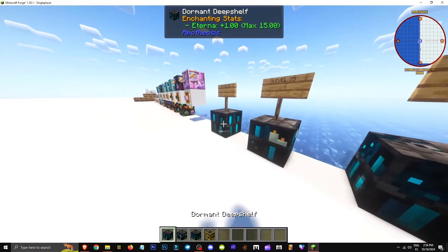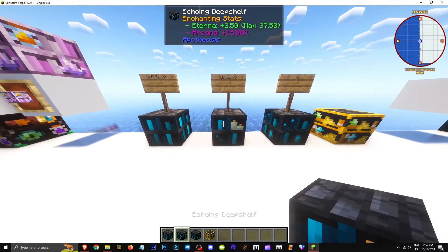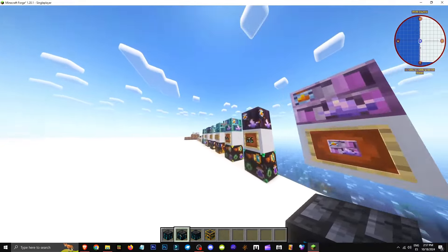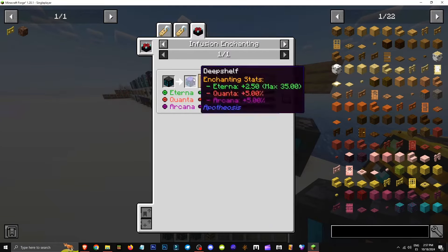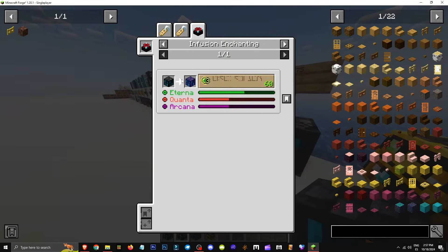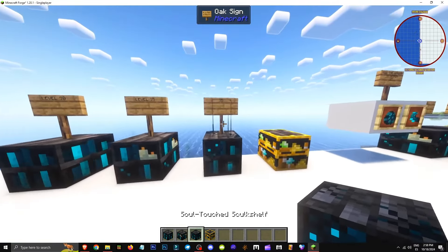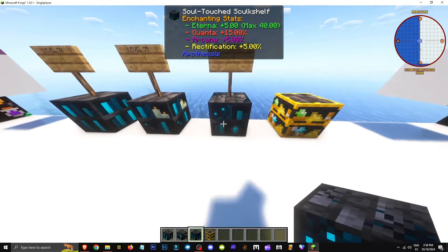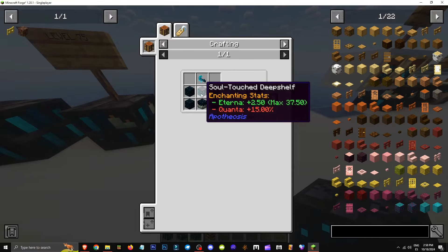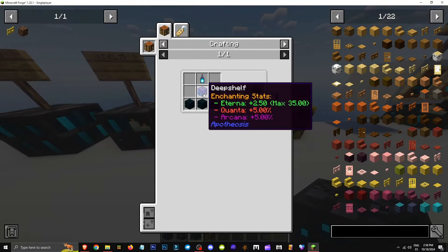How do deep shelves and skulk shelves work? Starting with deep shelves, you can enchant at level 70 with just 15 libraries. Then we have echoing shelves, which are like endgame libraries — very expensive, requiring an echo shard and a deep shelf. To get a deep shelf, take a dormant deep shelf and enchant it. The enchantments needed are incredibly demanding — 30 Eterna, 40% Quanta, and 40% Arcana. Once you have it, the echoing deep shelf lets you enchant at level 75. There's also a table giving plus 5 Eterna, plus 15% Quanta, plus 5% Arcana, and plus 5% rectification — made with a warden tendril and an assault oak deep shelf.